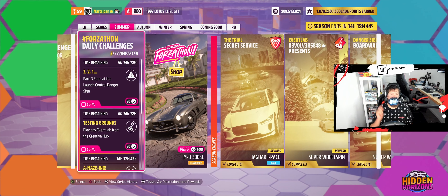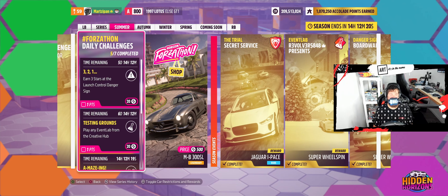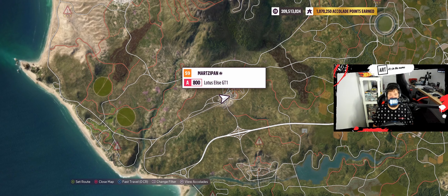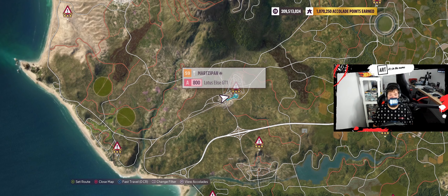Welcome back to the channel. In this rare nighttime edition, we have the rest of the daily challenges. Tomorrow we're going to be going to Autumn Storm season — can't wait to get that new Subaru WRX. But first, three two one. Earn three stars at the Launch Control danger sign. Let's get rid of everything but the danger signs and launch control. That was easy — anyway, it's fun.